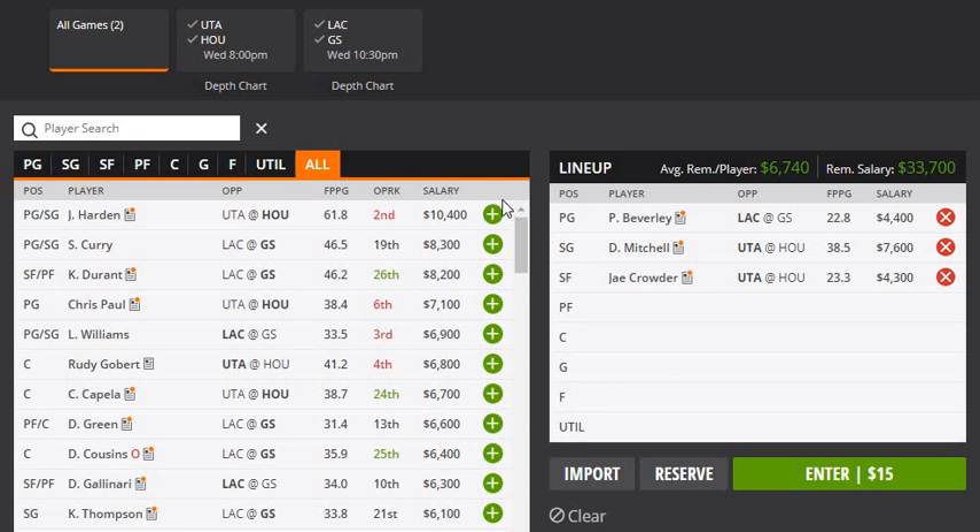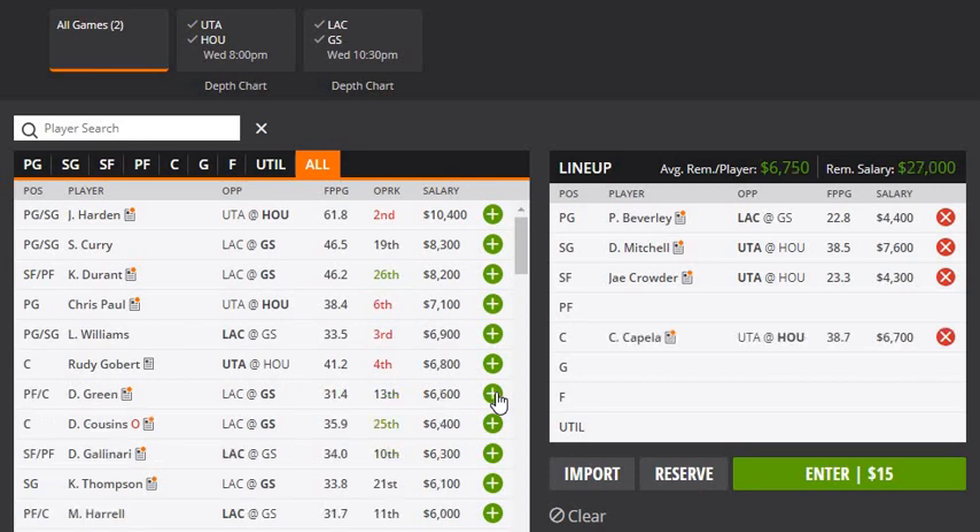For my third core player, I was gonna go with Curry but I'm going with Capella. I feel like this is the game he's gonna show up at home. I know he's been playing bad, but at 6.7k I decide to take a chance on him. I'll go with Capella, though there will be some teams where I replace him with Curry.